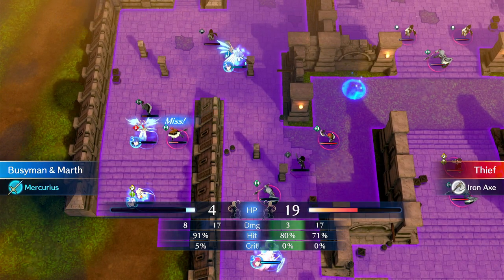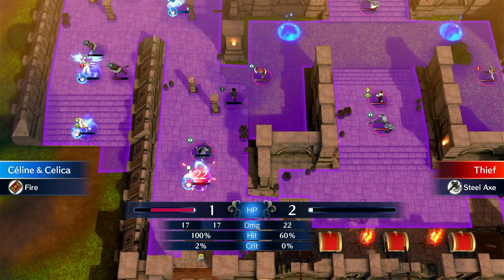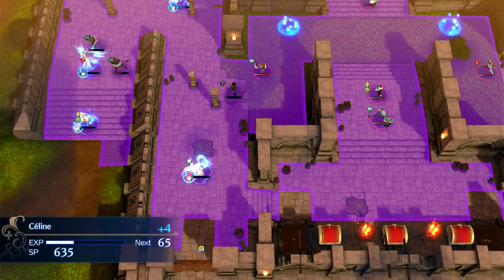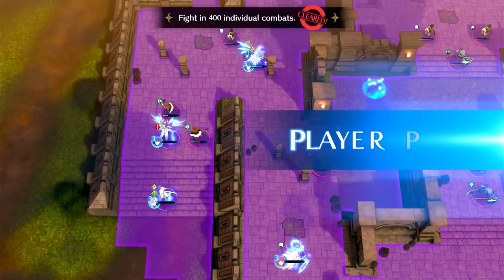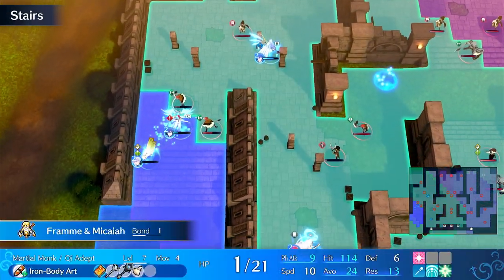This is making use of enemy and player phase. I missed that second hit, but she barely survives with one HP. We've killed that dude, and the thief is almost dead.